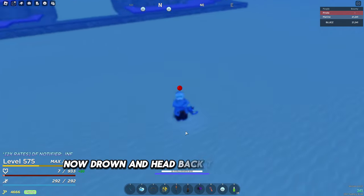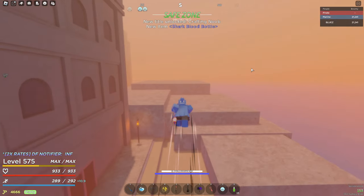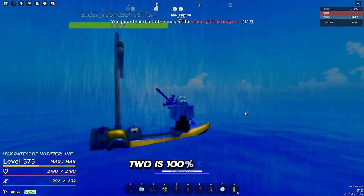Now drown and head back to the blacksmith close to where you spawn. Once you have your shark blood, head south into the rough sea. Use the blood in the water and it will have a 50% chance to spawn — 2 is 100% chance.